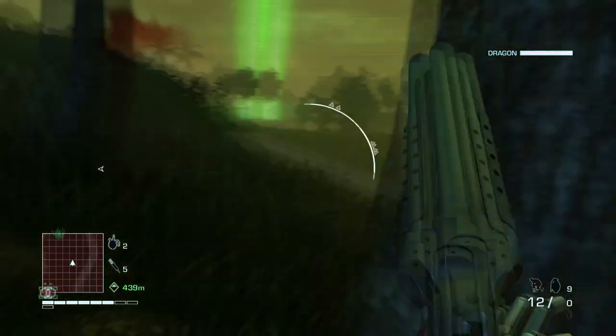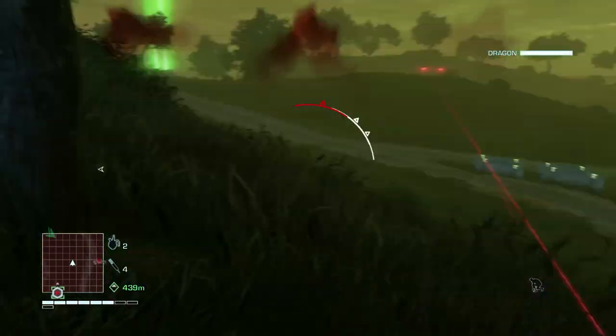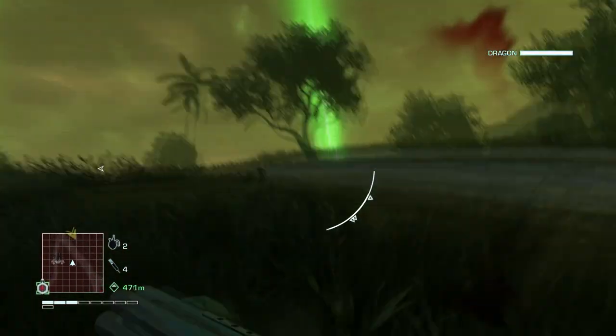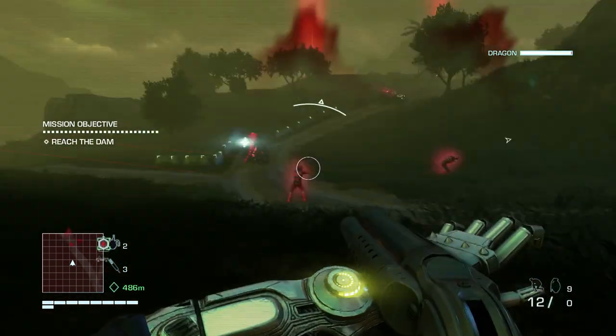I'm in a bit of shit here, hiding behind a tree like a pansy. You saw there I threw a cyber heart — hopefully that is going to bring a little dragon into the mix. There we go. His color changed, that means his state changed. Now he's red, that means he's angry.